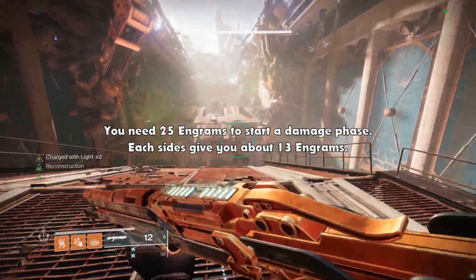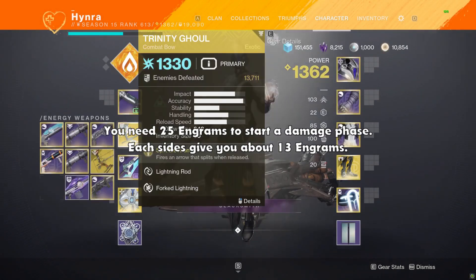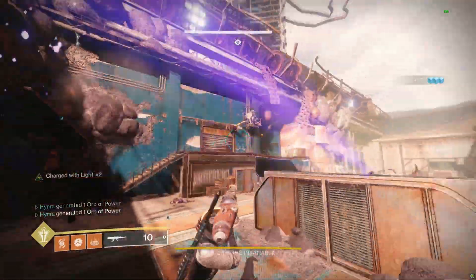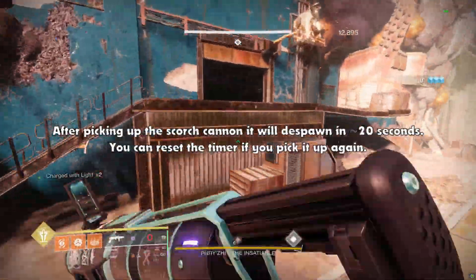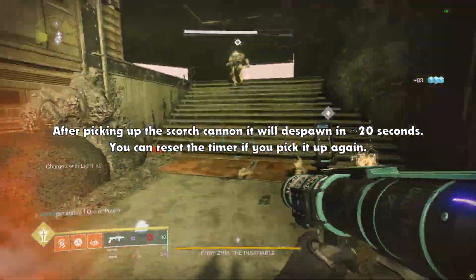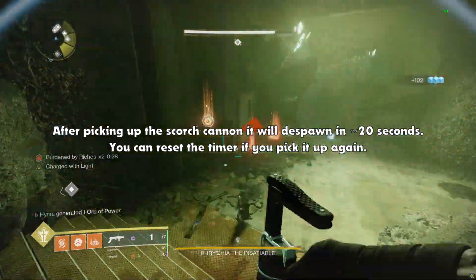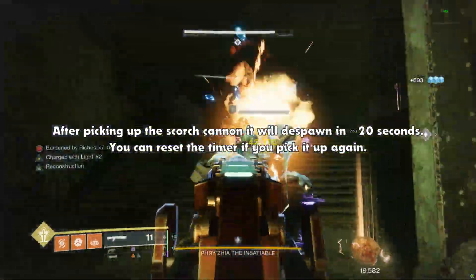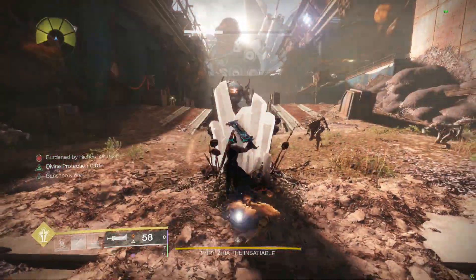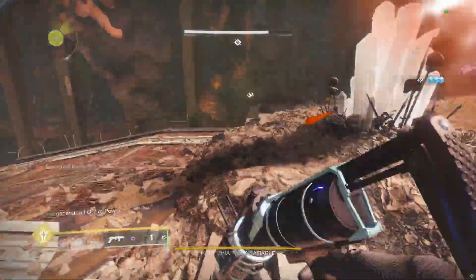For the ogre encounter, in order to start the damage phase you will need 25 total engrams. If you kill all enemies from each side, that's already enough engrams to start the encounter. Just keep in mind that you will die after the timer hits zero, so either deposit the engrams after every wave or be quick and refresh your buff by picking up more engrams. I used Lament and Well of Radiance for DPS, which took me three phases to kill the ogre.